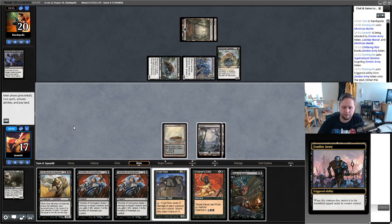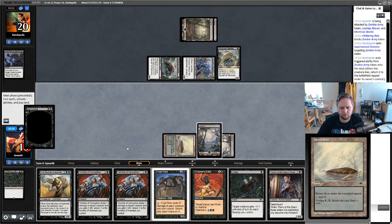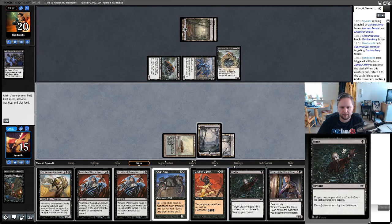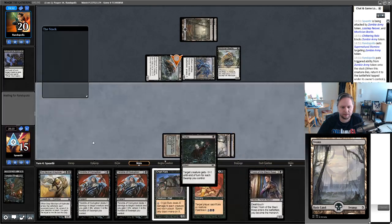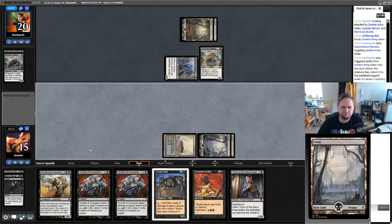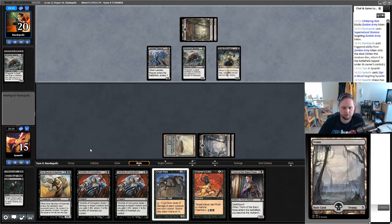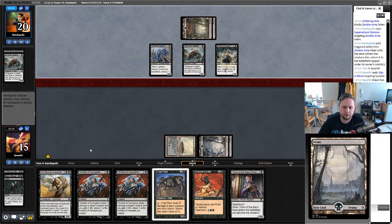They have three cards in hand. I'll Sign in Blood myself to hit lands. Not a great turn — we'll Defile one of their creatures rather than do nothing. We're running 23 lands and some builds run 22, yet we're already missing land drops after turn three. That highlights how important it is to have that extra land.